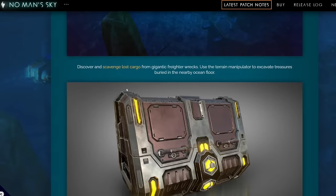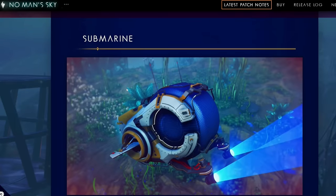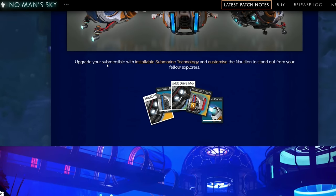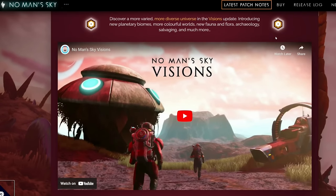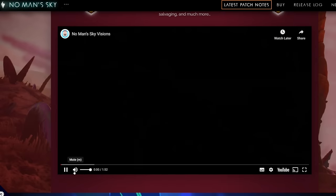It was a massive update when it came to the oceans. A lot of people say maybe not with only five biomes, but it did bring a lot in. Next off is Visions, and we're at version 1.75. Visions itself doesn't feel like a big update on the surface, but when you delve into it, it did quite a lot for planet variation — it gave us these lovely exotic biomes.